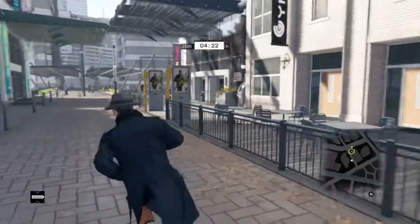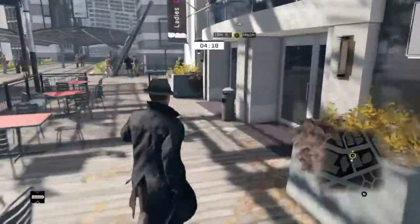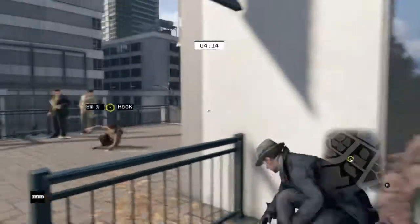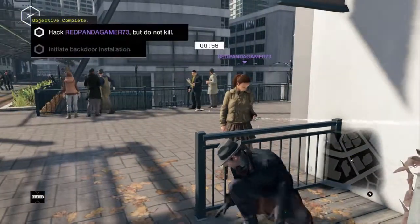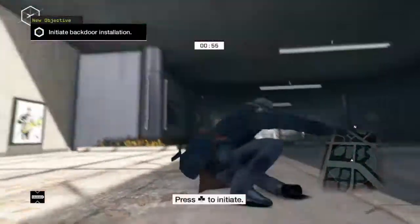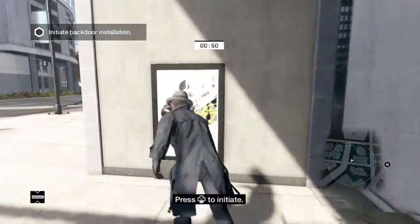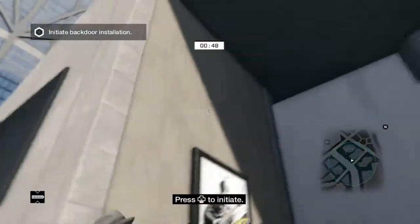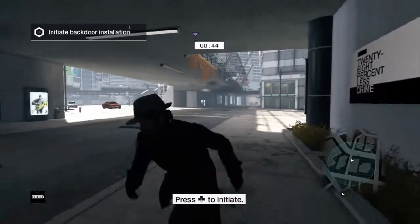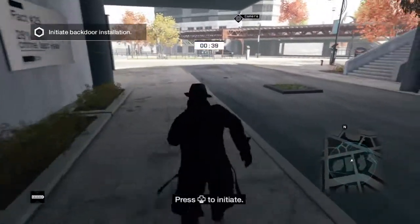Let's see if I can look over the side of the building and get a hack without them seeing me. Okay, I got the hack running. Ninja skills! I don't know how they didn't see me — obviously I'm a ninja.